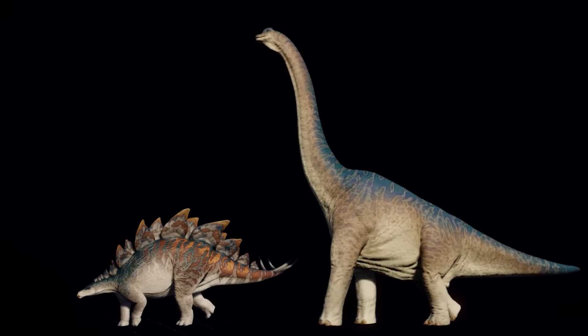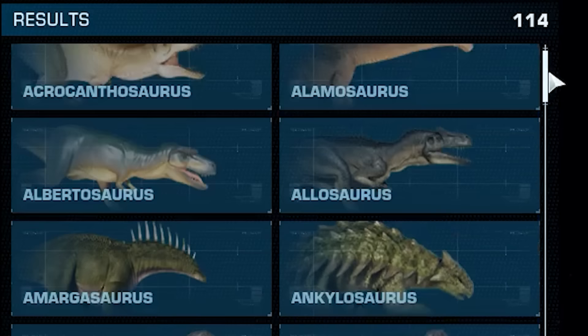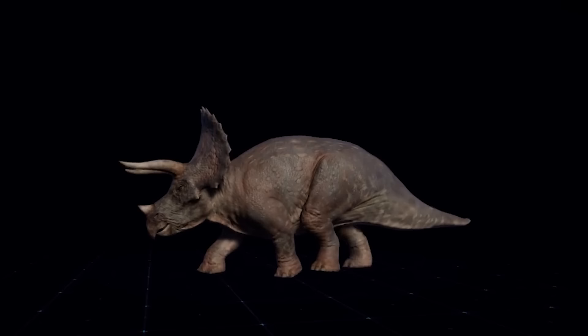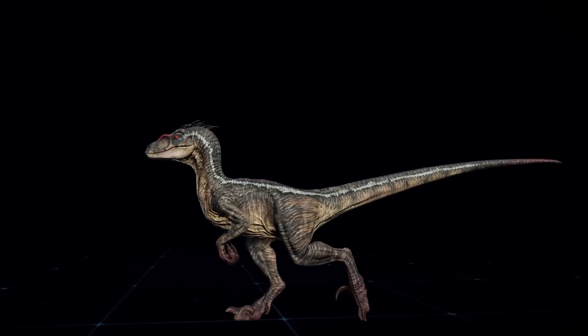And speaking of skins, the previous update made some screen-accurate skins — which were actually different models — into variants, giving them customizable skins. There are some other movie skins and models that I would love to have as variants so we can change the colors: the Feathered T-Rex, the 1993 Triceratops, the 2022 Parasaurolophus, and the JP3 Velociraptors.